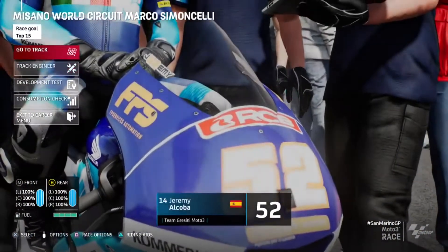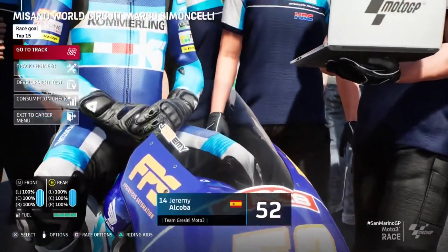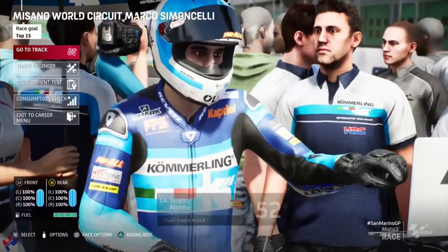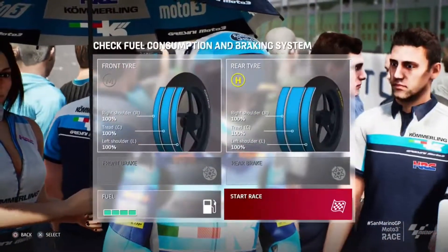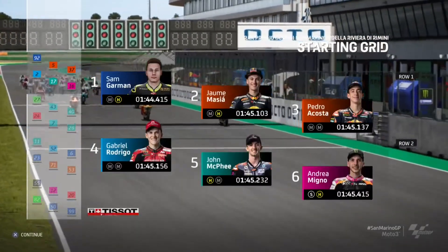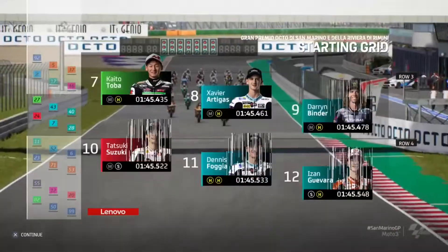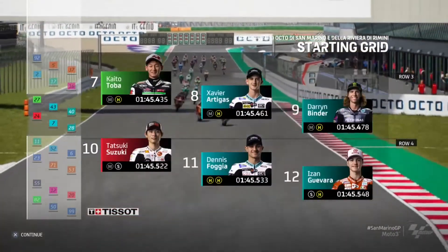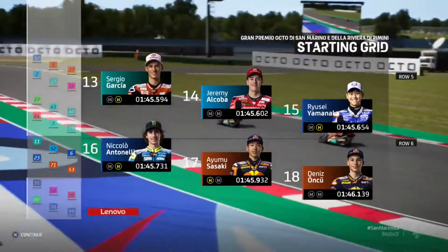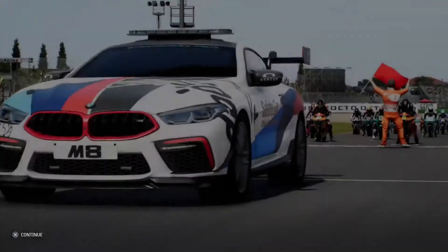We've got the medium front, the hard rear, and the fuel maxed out - I'll press the one button as we look at the grid. John McPhee down in fifth, going for hard front medium rear. Darrel Binder his teammate in ninth, our teammate Nicola Antonelli in 16th, Carlos Tatay is 24th.